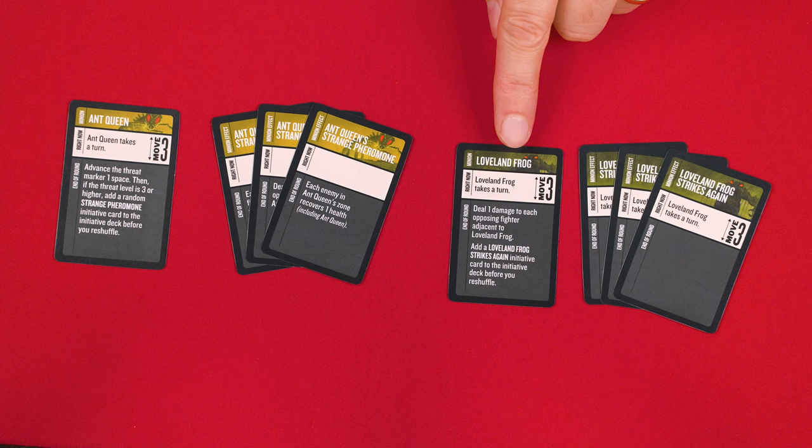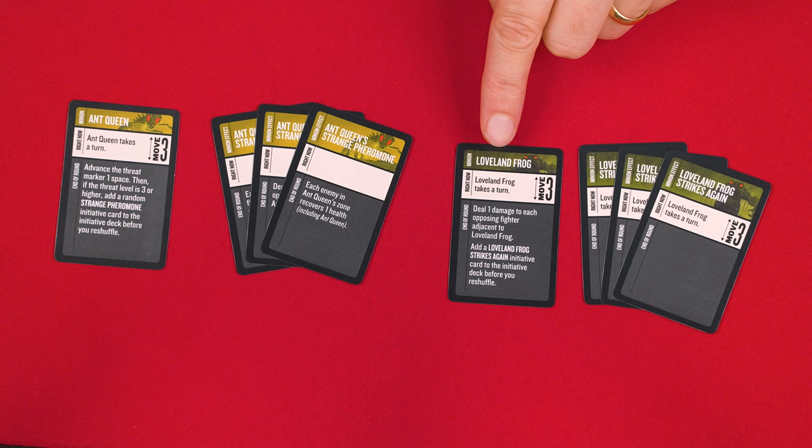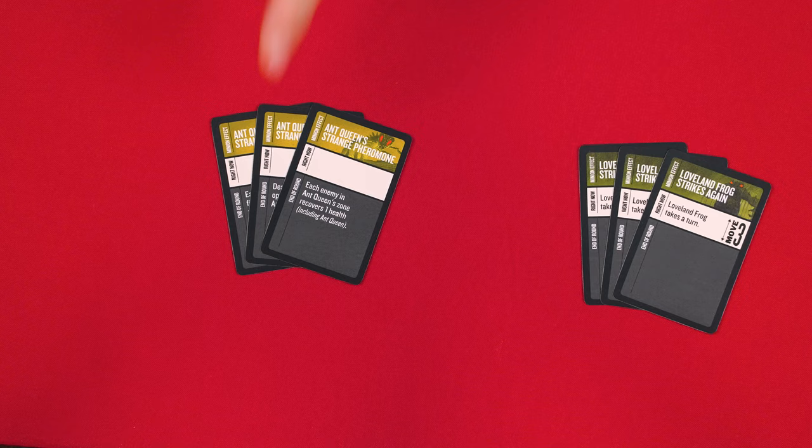You also go through this initiative deck and collect the ones matching the player order markers that were taken, so one for player one and one for player two, along with the initiative cards for the villain and minions in your game. Shuffle these into a face down deck nearby and return the rest to the box. If you happen to be using the Ant Queen or Loveland Frog minions, their initiative cards look like this and would go into the initiative deck during setup. However, the Ant Queen also has these three extra initiative cards, and the Loveland Frog has these — their extra initiative cards are kept nearby to be added to the initiative deck when the game instructs you to. And that's the setup.